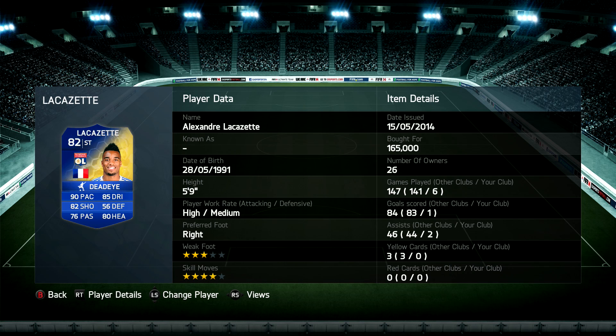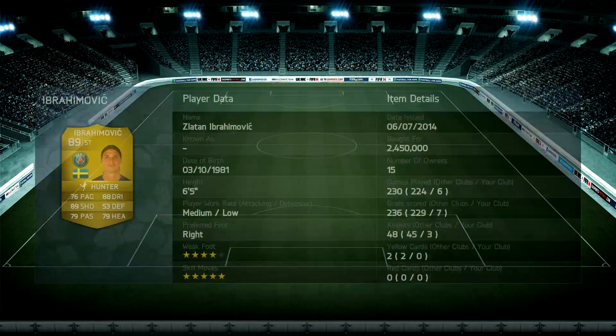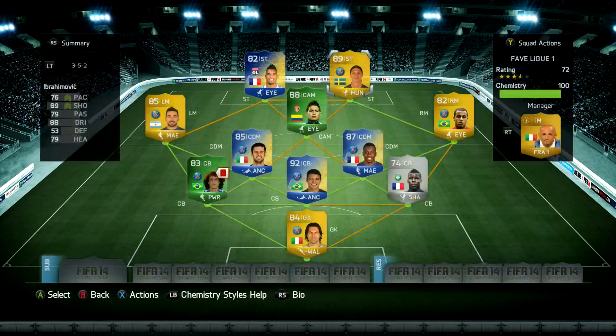And then the strike force - Alexandre Lacazette is a great player and a great option. Another option would possibly be Jeremy Menez, but you can probably tell the main man of this squad is not him. I try to feed the ball to this guy as much as possible - Zlatan Ibrahimovic, my favorite player in Ultimate Team for sure. Five star skills, 89 shooting, 88 dribbling - he's got seven goals and three assists in just six games, which is crazy. I love him so much. I'm doing a Road to Glory on him at the moment if you haven't checked that out.